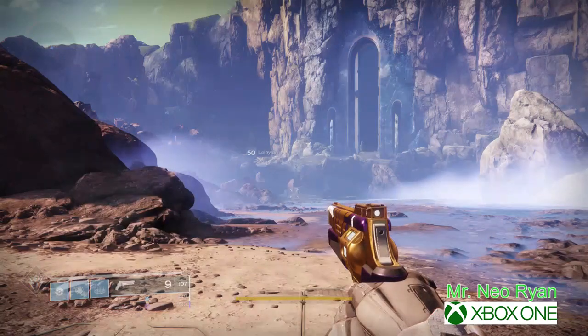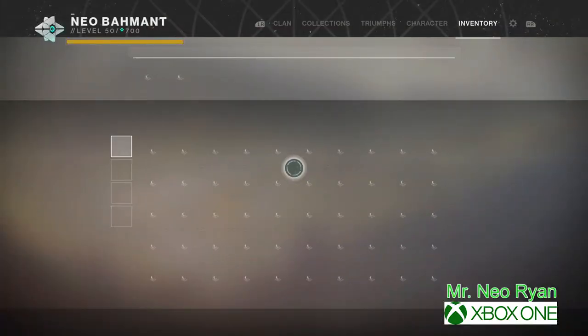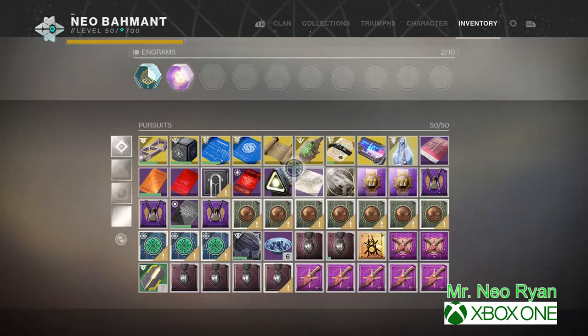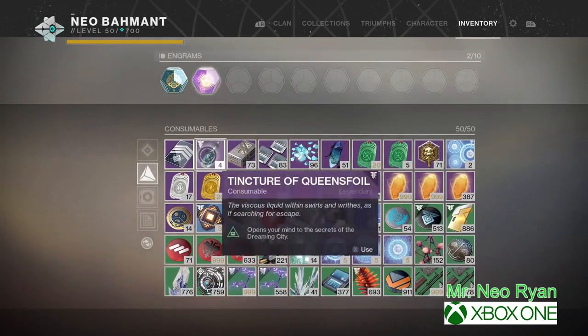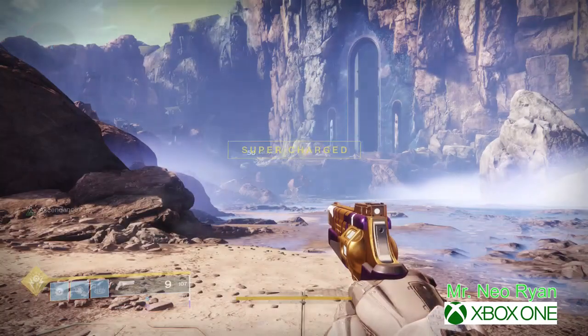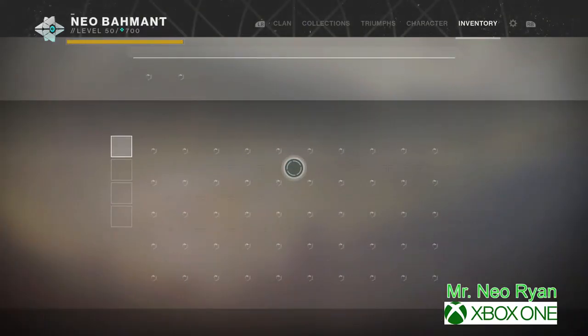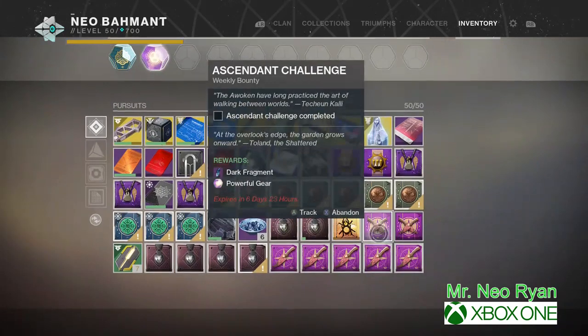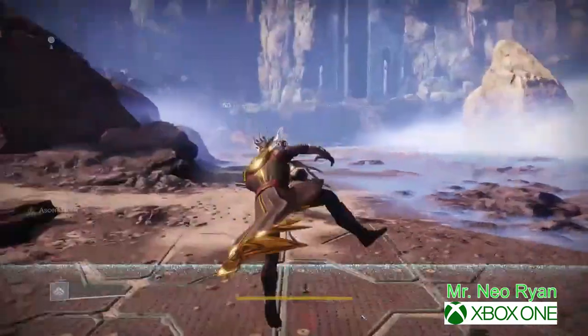I'm going to show you where the ascendant realm is for the ascendant challenge. I am on console, so what you want to do is pop this tincture of Queen's Foil so you can see the ascendant realm. I don't know what week this is — 38, 39, or 40, I'm not sure — but it's this one right here. Ascendant challenge completed. I'm going to show you where that is.